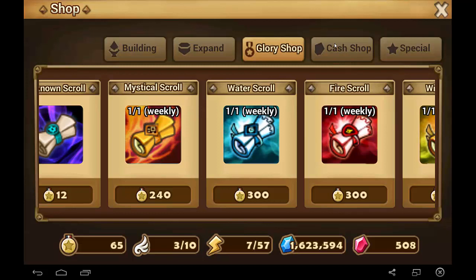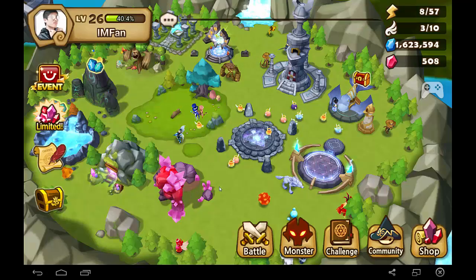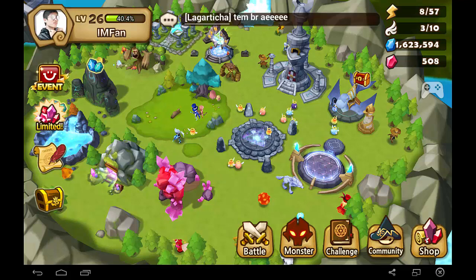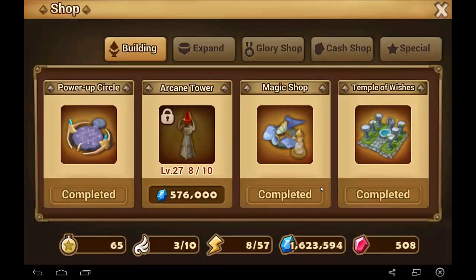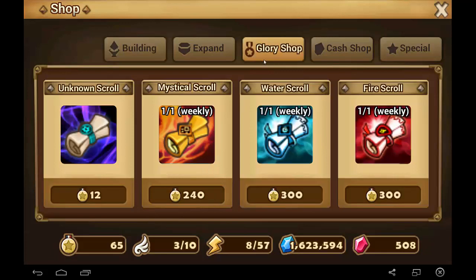Hey guys, welcome to another video tutorial about the game Summoner's War Sky Arena. Today I'm going to be covering what you should be buying in the Glory Shop. You can access the Glory Shop by pressing the Shop button at the bottom right corner and then clicking the Glory Shop.